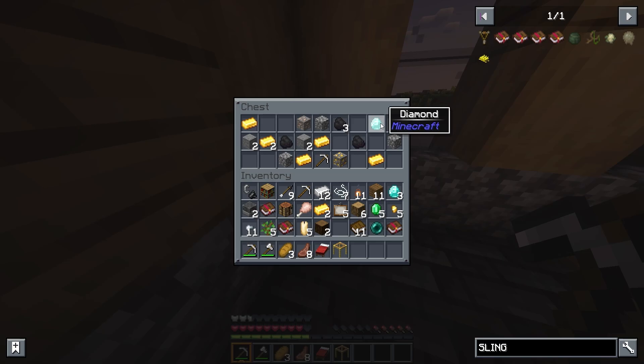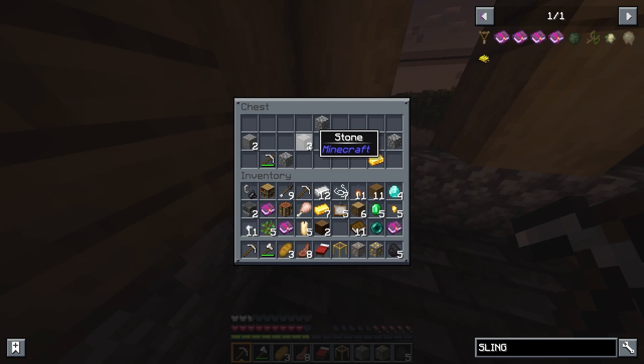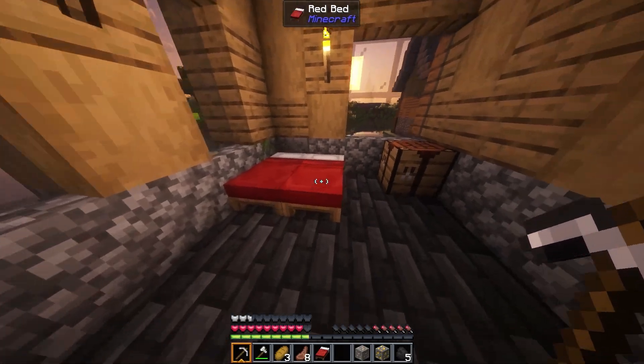Ooh, a chest! Four diamonds? We haven't even gone mining yet. And another iron pick — I'm changing it for the one I have. Okay, how do we already have three iron picks? Gold ore, and gold. And we don't need the scaffolding.